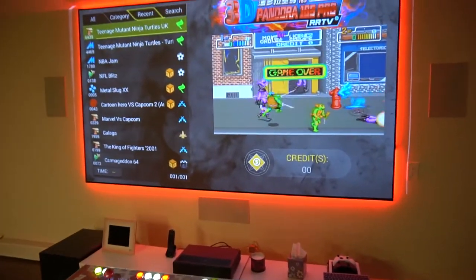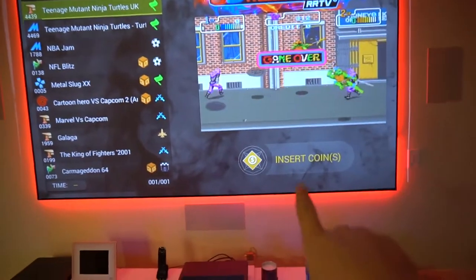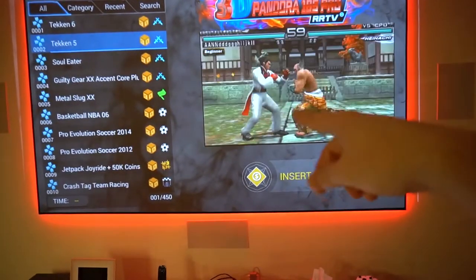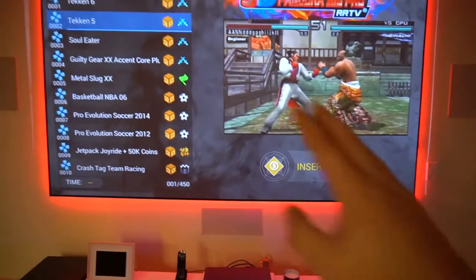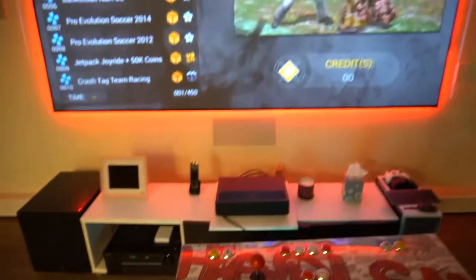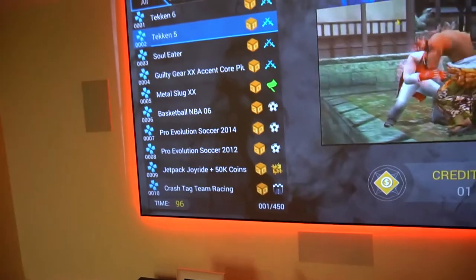In this video we're going to be discussing the Pandora's Box and how to use and navigate it. A big thing to keep in mind is that the Pandora's boxes are always set to coin play. In attract mode it'll bounce around, but if it were set to free play it would continuously show this video. Right now it's set to coin play, so pushing buttons or moving the joysticks does nothing — that's because there is no coin. Press the coin button or insert a coin if you have a coin door.